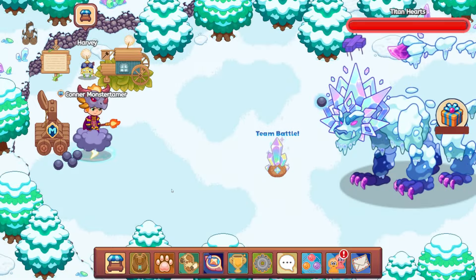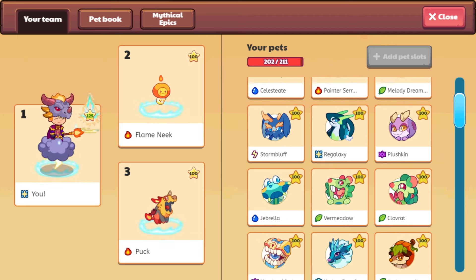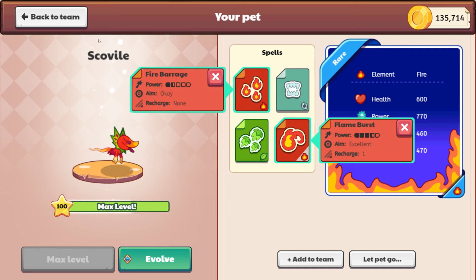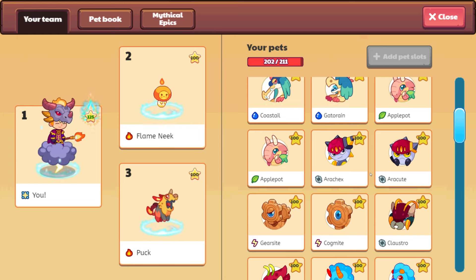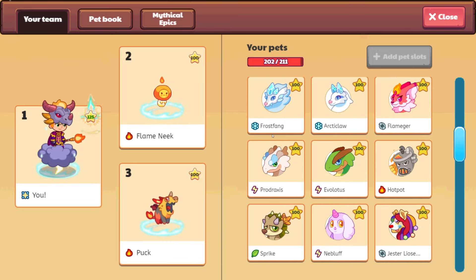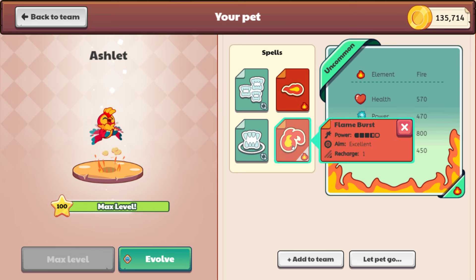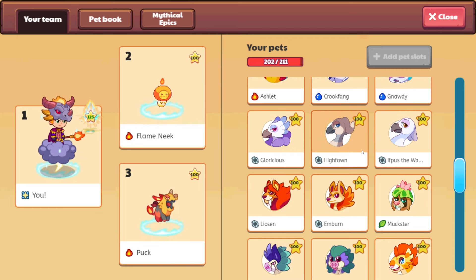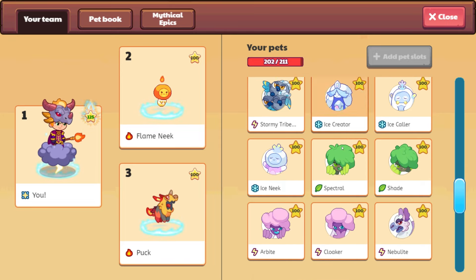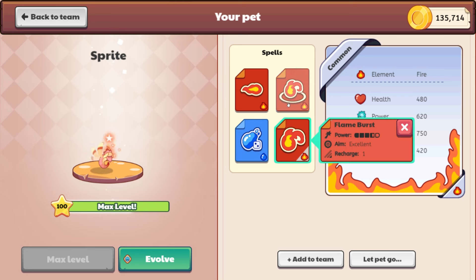I was actually going to put Sprite in — had a feeling we would need Sprite. Let's take a look at Scoville — we can all get Scoville. Flame Burst is excellent. Fire Barrage, depending on how much she hits. Baracute has the same sorts of attacks. I don't think Ashlet is a member — Flame Burst is available, but power is only 470. Let's take a look at Tiny Bird — 470, same sorts of things. So if you get those criticals as a non-member, you should be able to finish this off nice and quickly. We have Flame Burst for you as well, and power is 620.